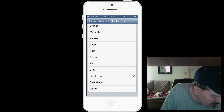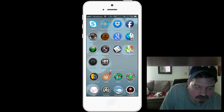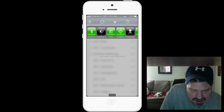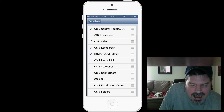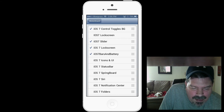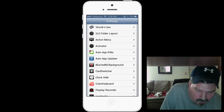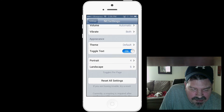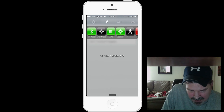Last but not least is called iOS 7 Control Toggles Icon. This is a Winterboard theme for NC Settings, which is a jailbreak tweak that adds extra toggles to your notification center. You can swipe through them and reorder them however you like. In settings under NC Settings, when it's set to default the toggles look like they normally would.